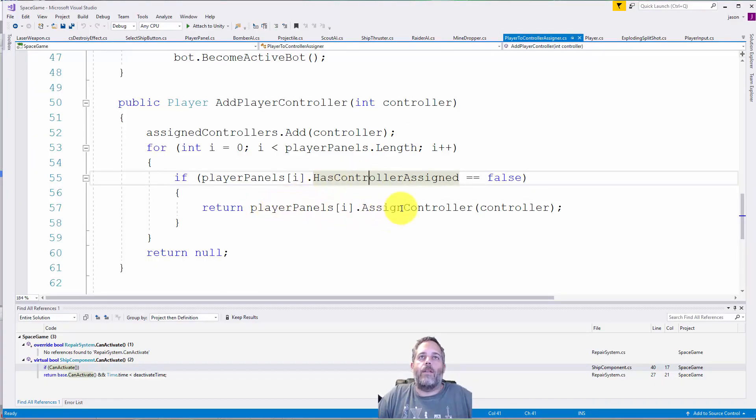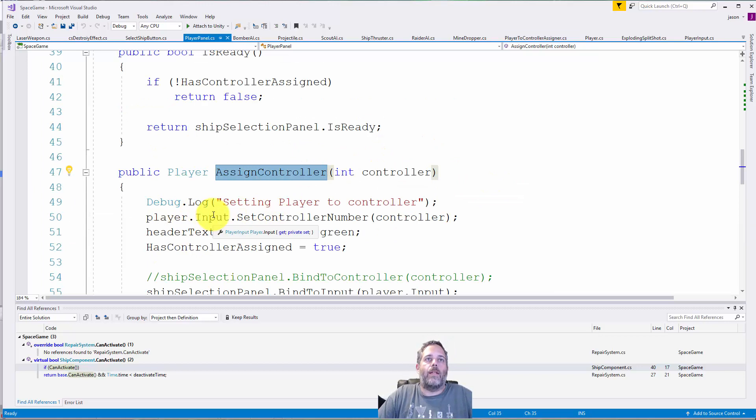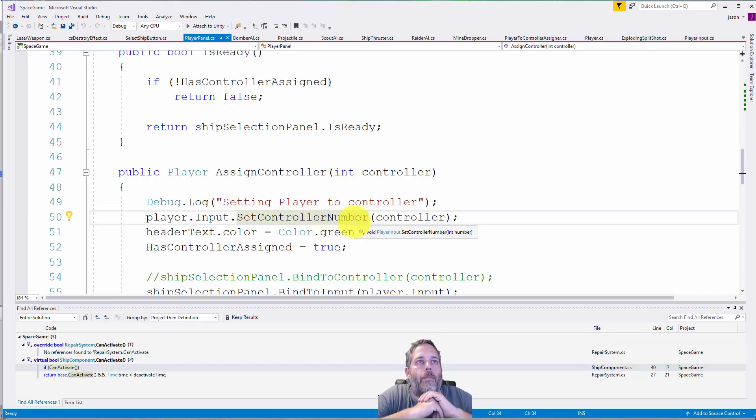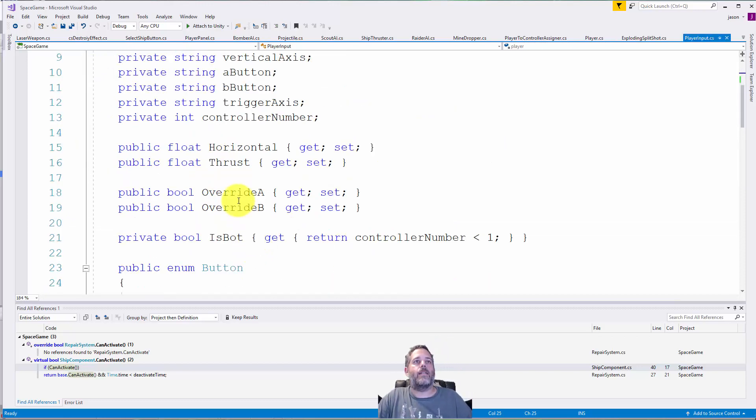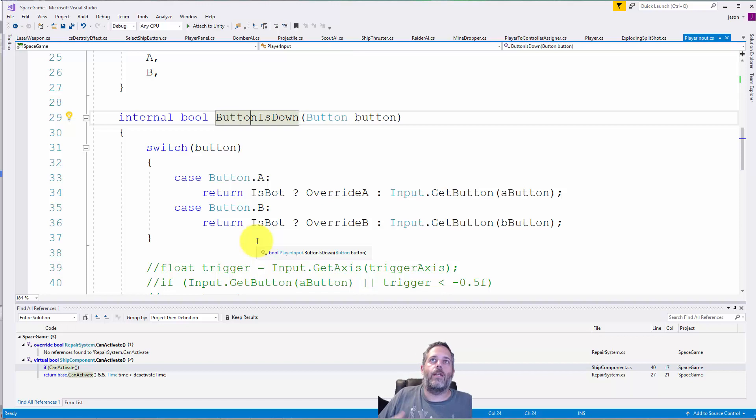When assigning, I just pick whichever panel doesn't have a controller assigned yet, find the player, get its PlayerInput component, and call SetControllerNumber. I've thought about adjusting this to set it on the player directly instead of going through the UI panel, and I probably will. But essentially it just needs to get down to calling input.SetControllerNumber, and then that input gets updated and everything works.